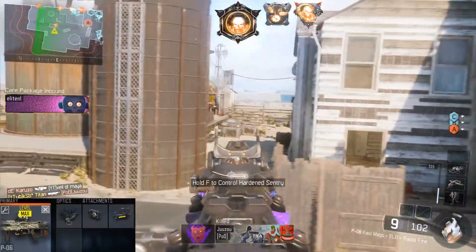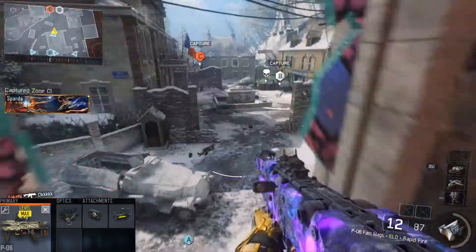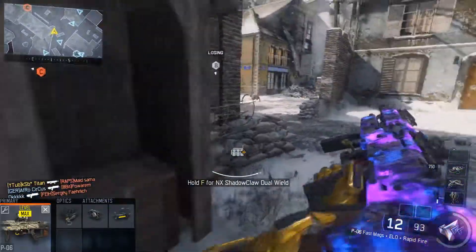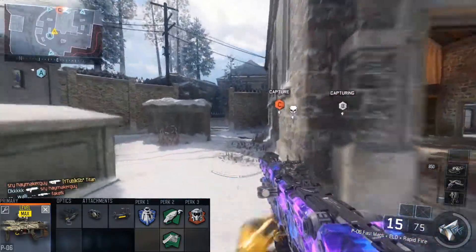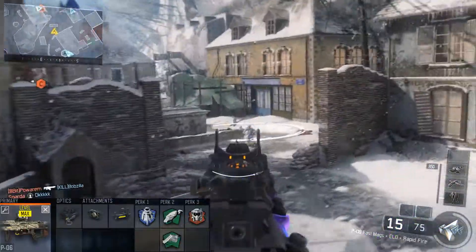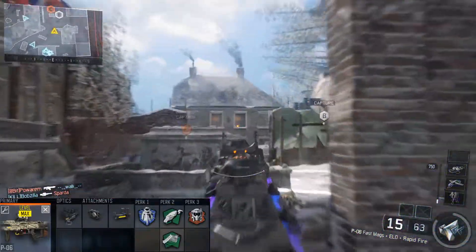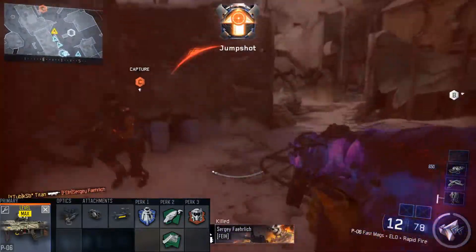The perks I was using were different from time to time, and I will mention all the perk combinations that work really well with the P06. The first set of perks are the ones that did the best for me, but I'll also mention different ones you can swap to fit your own playstyle. The first perk is Flak Jacket. If you are playing with a sniper of any sort, you won't need Ghost, because if you wanted to stay completely off the radar you would need a silencer, which would be a waste of an attachment slot on the P06.